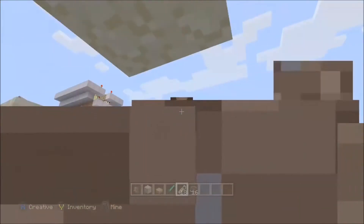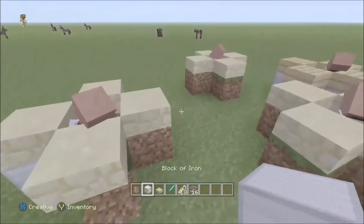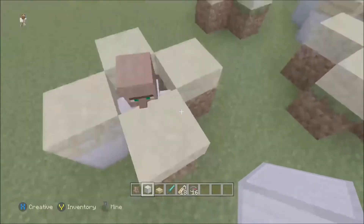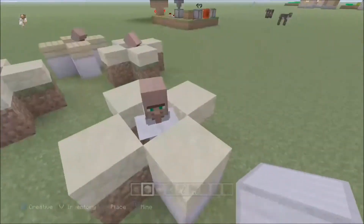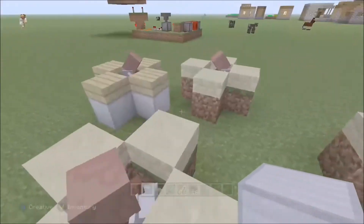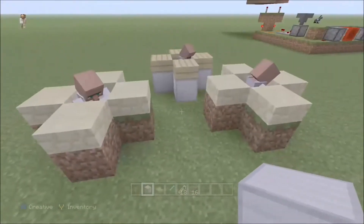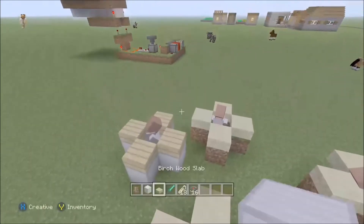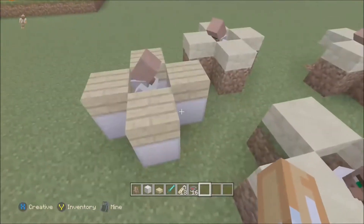Hey, what's up guys, I'm Jason and I'm here today to show you how to get unlimited name tags. What you're going to want to do is trap librarian villagers specifically, like I have, or just get a village spawner and sort them out. I would suggest you trap them inside a secluded area where no one can get them.